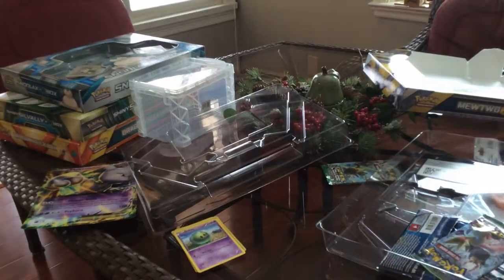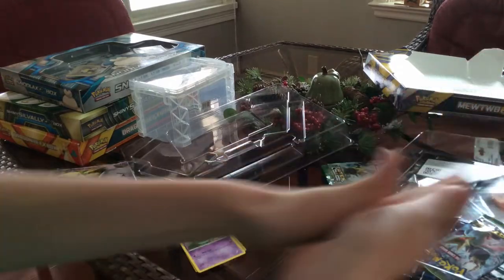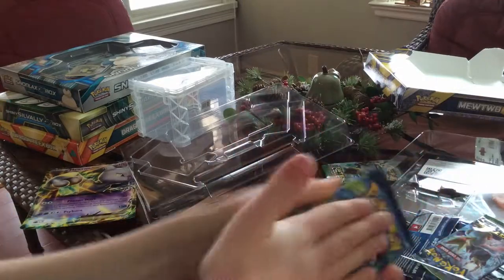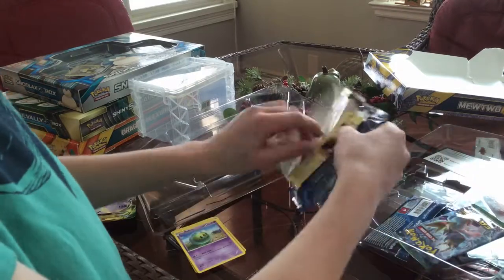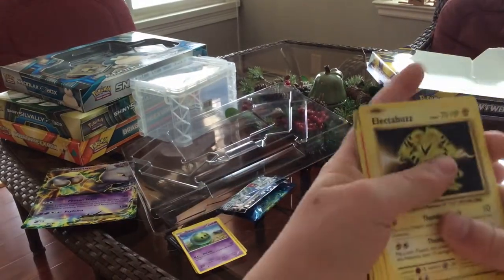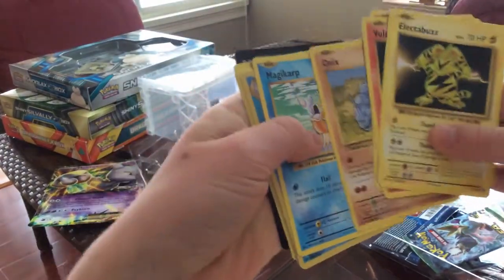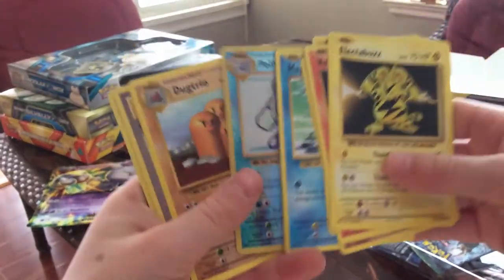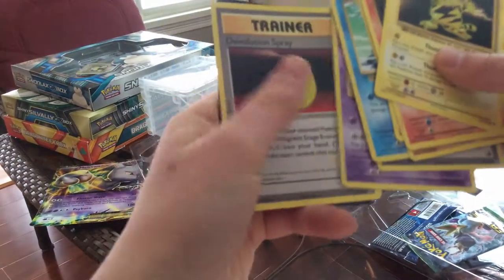We have another Evolutions pack. I gotta open it — we have to rub it first. Rub the cards on Christmas Day — oh yeah, they got some Pokemon, we say hooray! There's been some problems with uploading, so whatever. Electabuzz, Vulpix, Sandshrew, Onix, Magikarp, Polywag — I burped — Polywhirl, Dugtrio, Trainer, Nidoland Trainer.